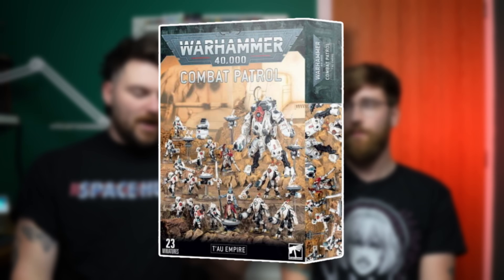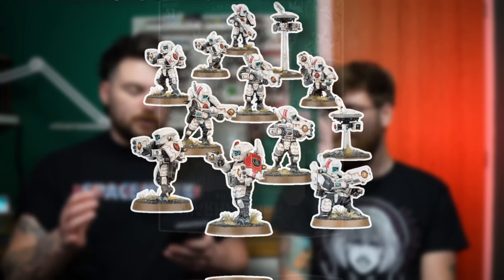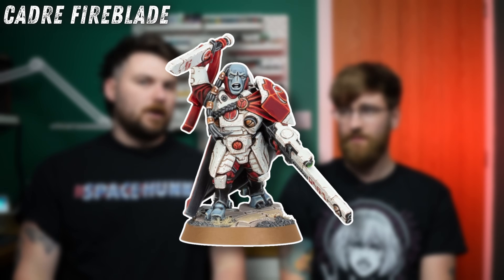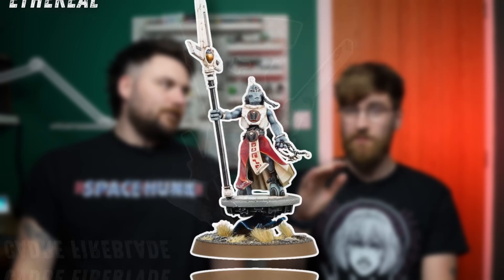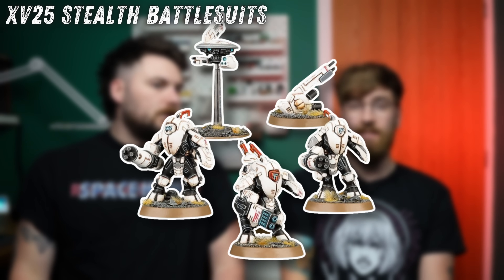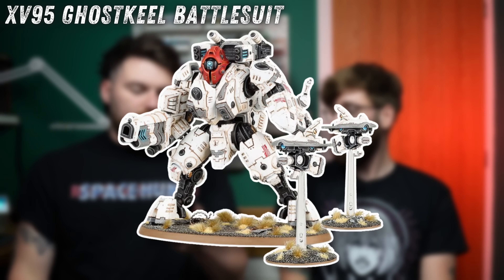The Tau Combat Patrol got a lot worse. The old one had ten Fire Warriors or Breachers, a Fireblade, an Ethereal, three Stealth Suits, and a Ghostkeel. The Ghostkeel is peak Tau suit. All feelings for Tau aside, that was great — and it was one you could easily buy two of. You could kitbash the characters into other things. The old one was an instant smash.